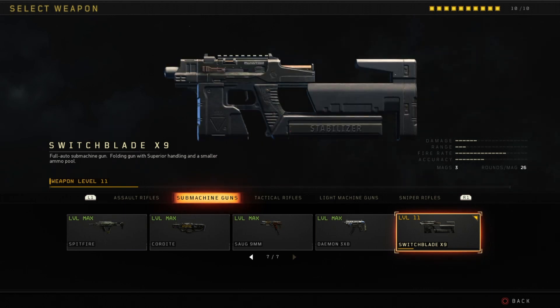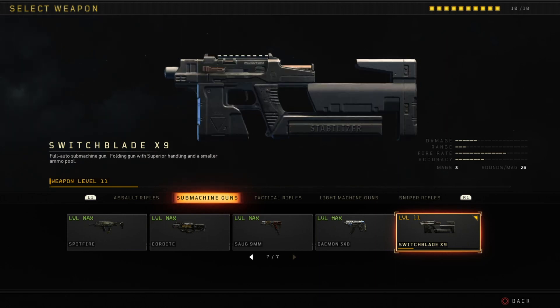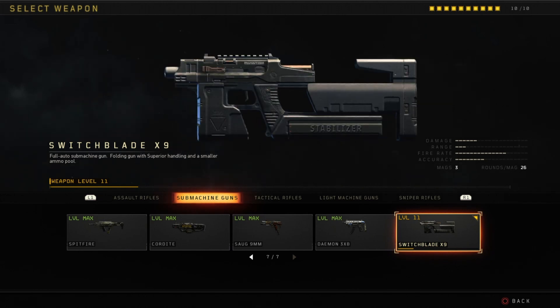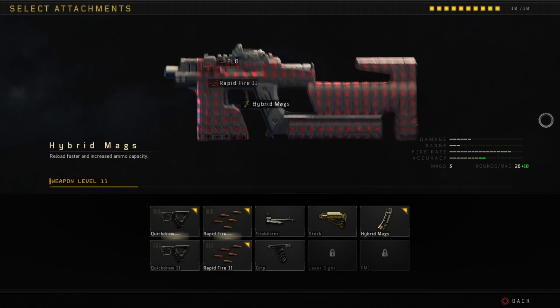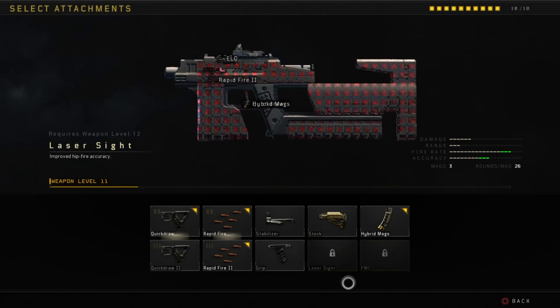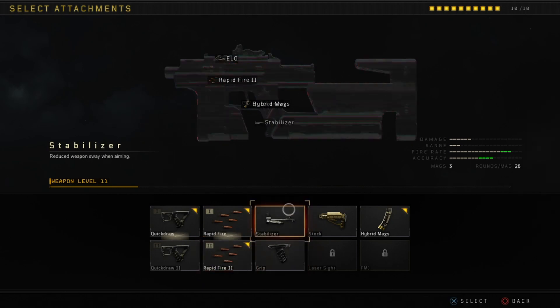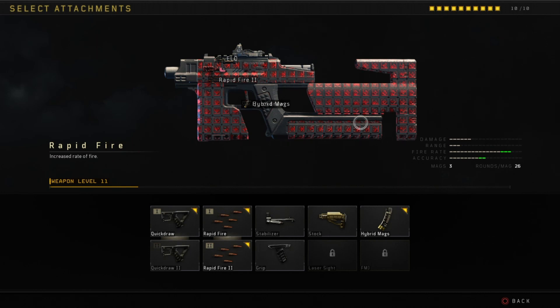There are some things I wish they could fix with this gun, and that's the ammo count. I don't agree with them making it 26 rounds given how high the time to kill is. I think they should make the hybrid mags the standard mag — like 36 rounds — and the hybrid mags bumping it up to 45 would be fair. The other thing is the recoil pattern probably needs to be fine-tuned. With this gun you're basically forced to run rapid fire if you actually want to do decently well. But they should fine-tune the recoil so that when you put rapid fire on, you can have some control over it.